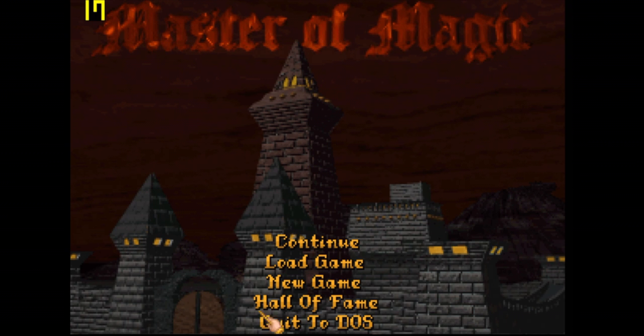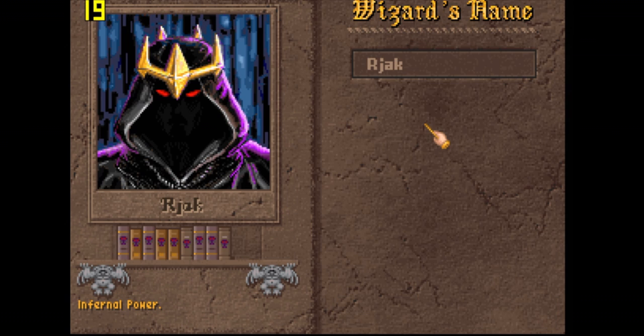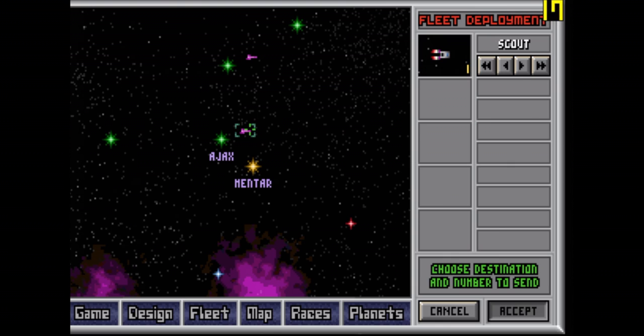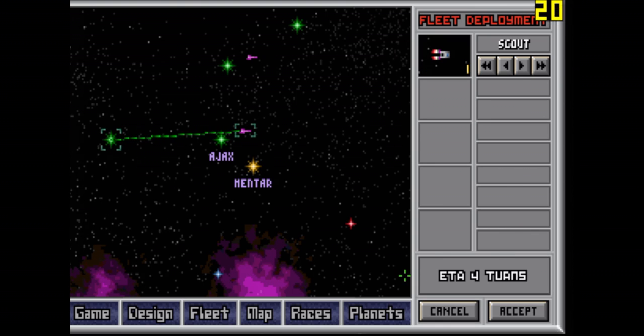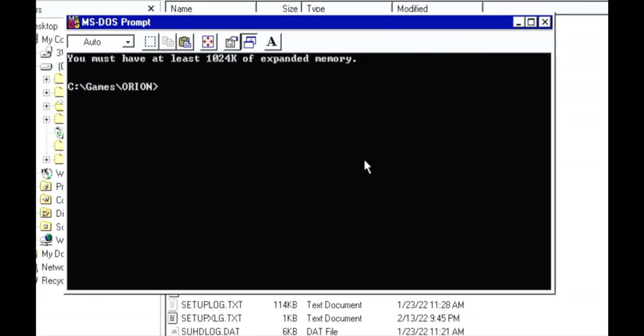Now that we've got Windows 98 installed, let's go ahead and play Master of Magic. All we have to do is create a new game, accept some options — and it crashes. So we've scratched off Master of Magic. Let's try Master of Orion; maybe we'll get better results. Surely this game will give me the results I'm looking for... Well played, Windows 98, well played.